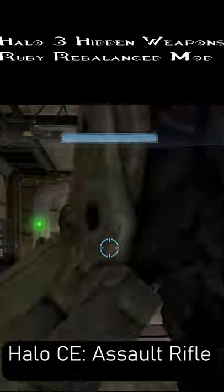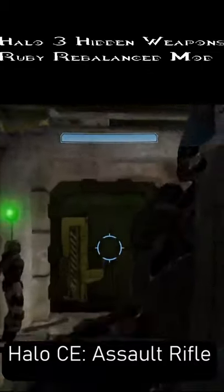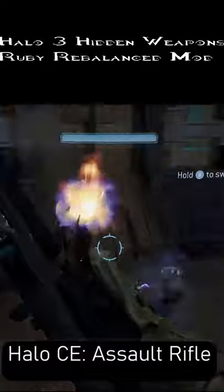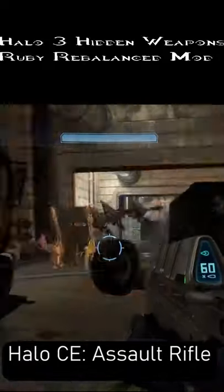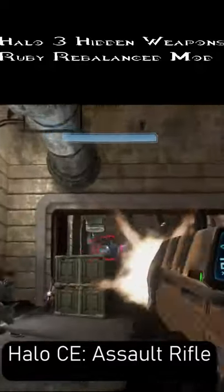The Assault Rifle features the CE 60-round magazine and a faster fire rate than this mod's AR. It does not, however, have a scope. It's ideal for melting shields or groups of squishy grunts.